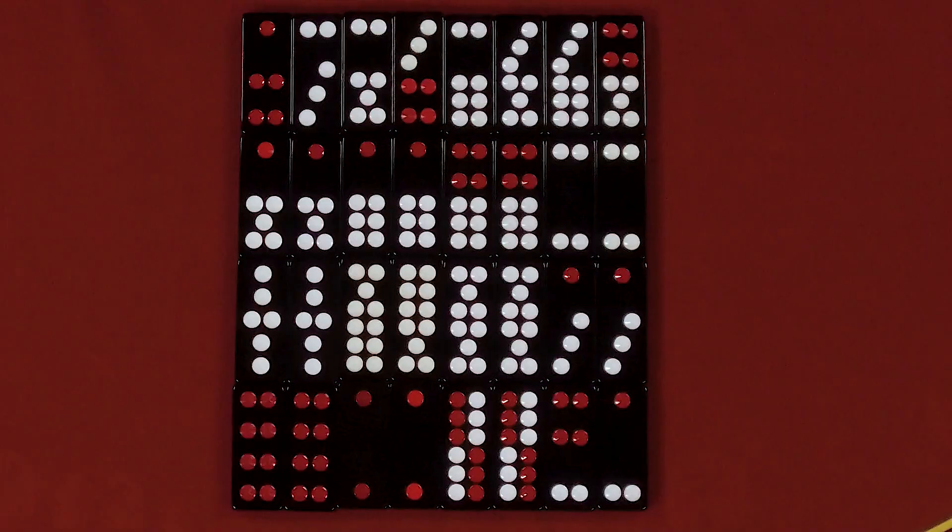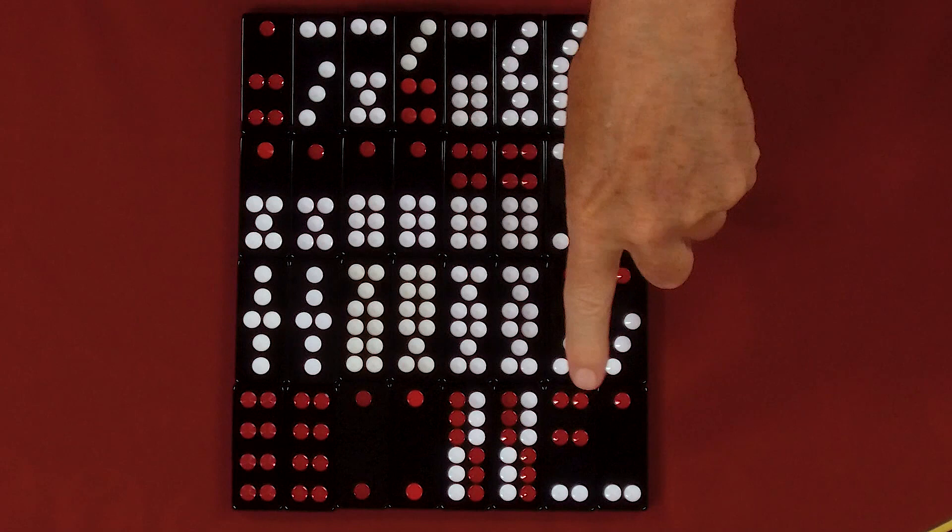Now let's take a look at the hand rankings for Pai Gao Tiles. The value of a tile is based solely on the pattern of the pips, not the colors. The red and white colors only make it easier to recognize the number and pattern of the pips.